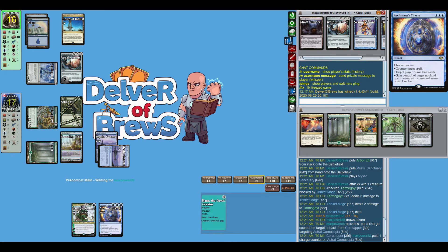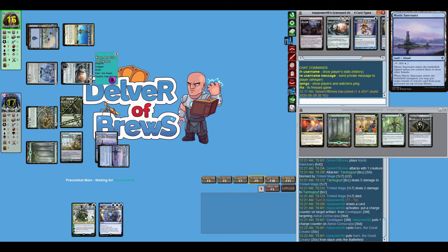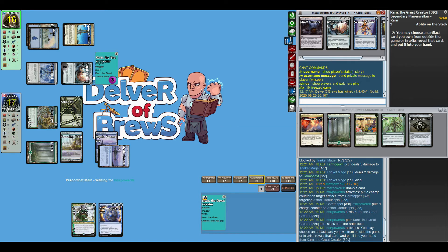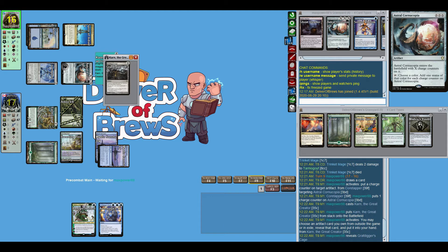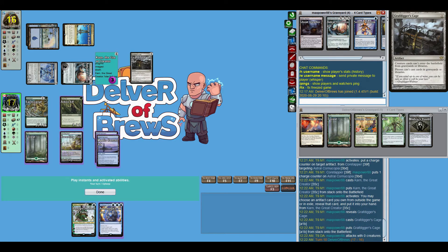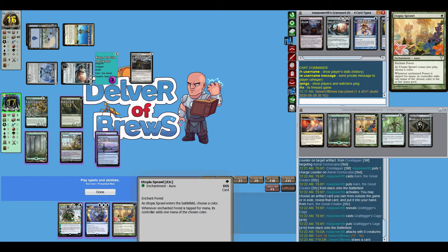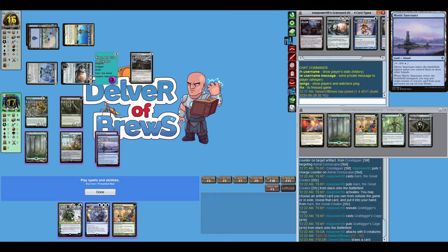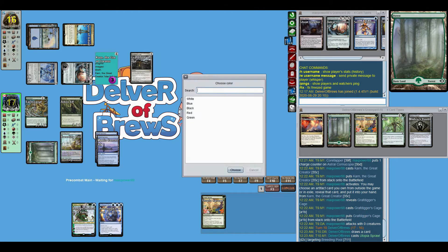The bonus I may sometimes get from Mystic Sanctuary is not worth these kinds of plays. Karn comes down and I can't do anything — even if I wanted to just play Arbor Elf and keep mana up for Archmage's Charm which could have countered this Karn, now I can't. I just don't feel like these lands give me enough value for all the crappy plays they force me to do. Grafdigger's Cage is going to come down — it's really only going to stop Uro. It's not going to stop Tamiyo because we're not casting anything from the graveyard, so I'm pretty happy about that.